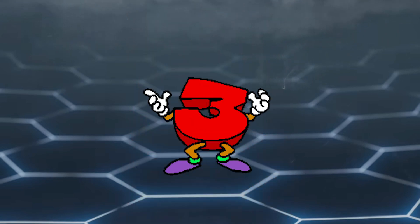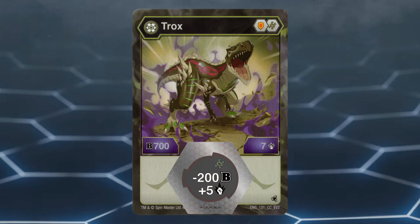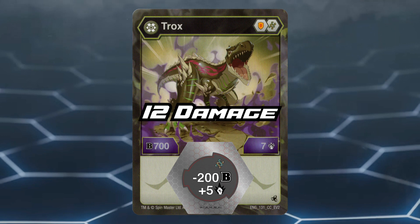Number 3: Darkest Trox Core. This Bakugan has a nice core lineup of Shield and Helix. Helix is good to have because they can give high boost in B power or damage. Darkest Trox has a stat line of 700 B power and 7 damage. With Darkest Trox, you're going to want to focus on damage. When on the minus 200 B power plus 5 damage Helix core, Darkest Trox is at 12 damage, which is good for a highest damage wins play.